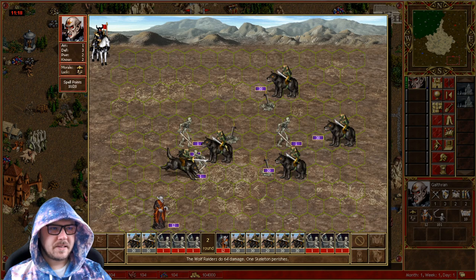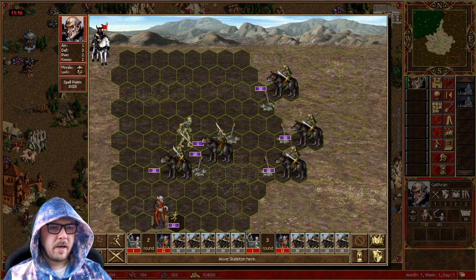We do bring 6 skeleton 1-stacks. That way they don't gang up on our Vampire Lords right away, and we can also use the skeleton stack to bait and attack down here.